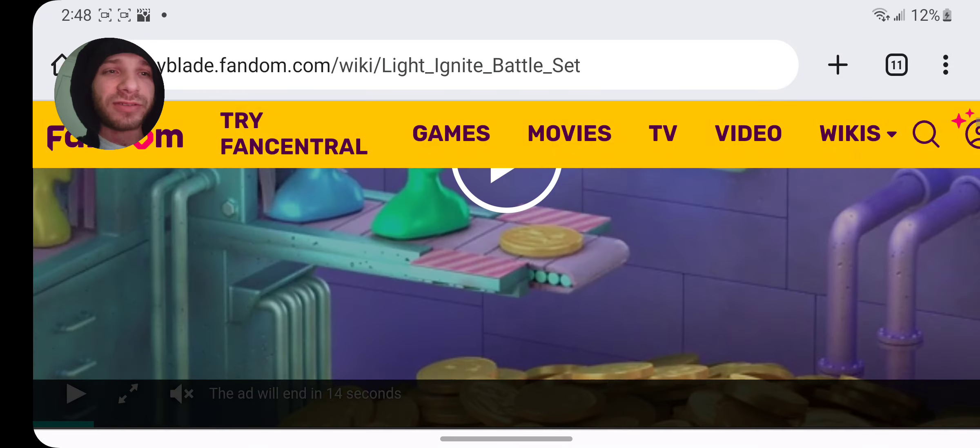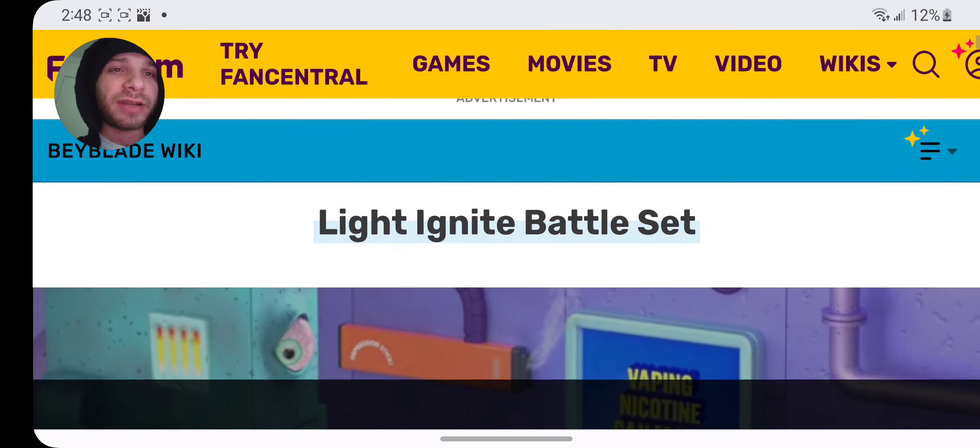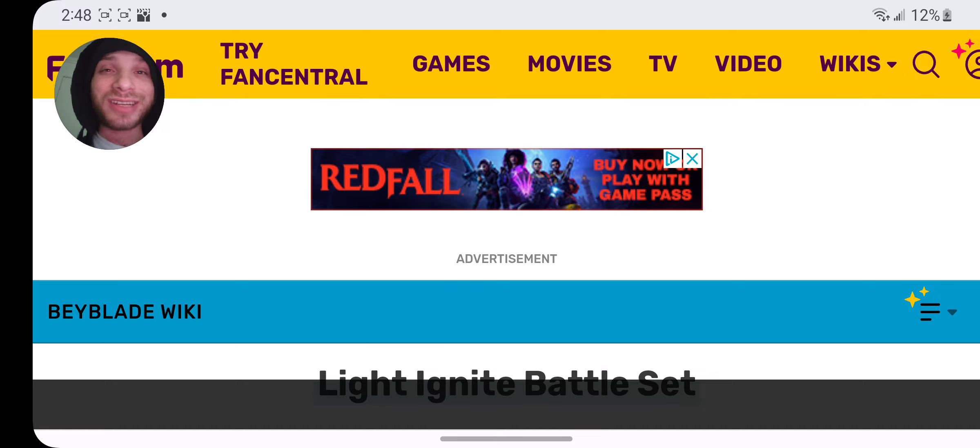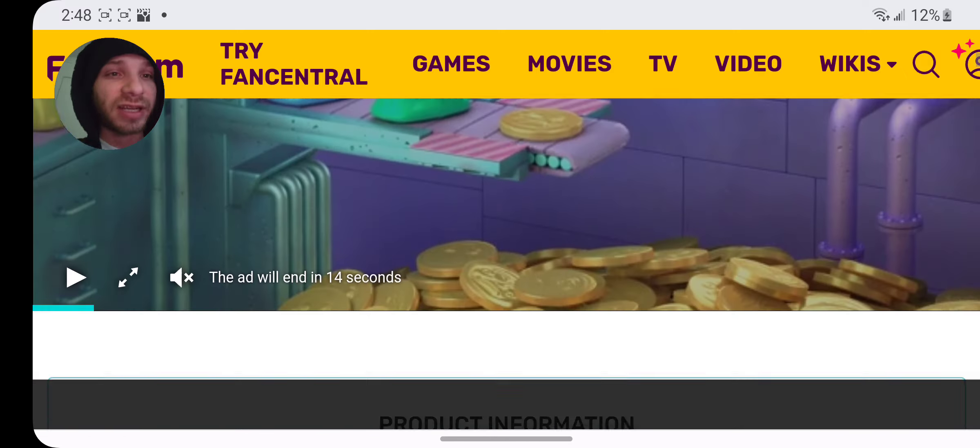Hello everyone, Year One Blink here, also known as Beyblade Blinks. Today we're going to react to the Light Ignite Battle set. It'll be dropping in the summer. It's a glow-in-the-dark set, so I'm really excited for this. We've got to for sure get this set. I'm excited.